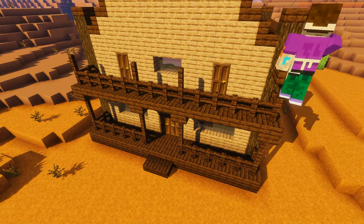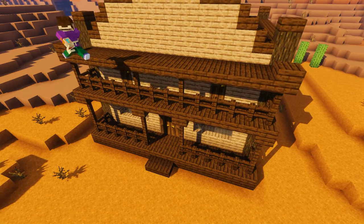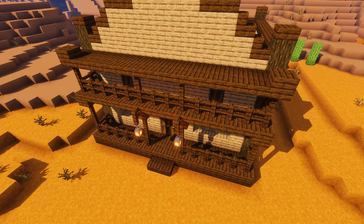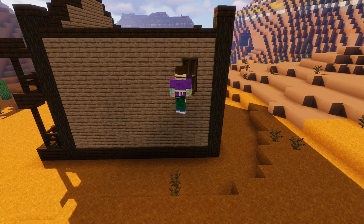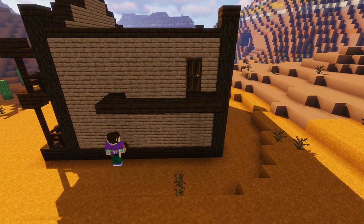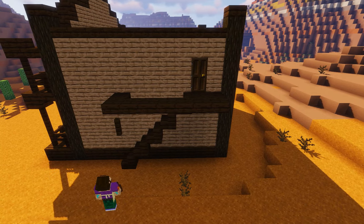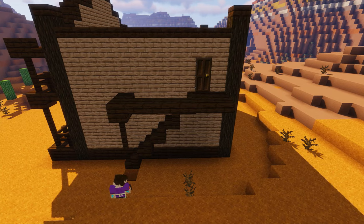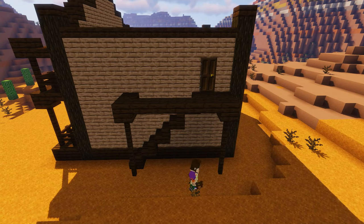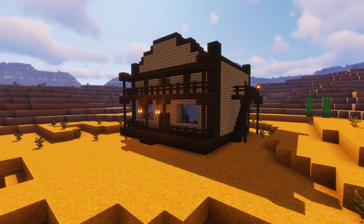Now we're going to pop around the side of the building and add a little door in the top right-hand side of the wall, then add a two by seven slabbed platform, leaving a gap to add some stairs up to the door. Add some fences and then we have ourselves a little side entrance.